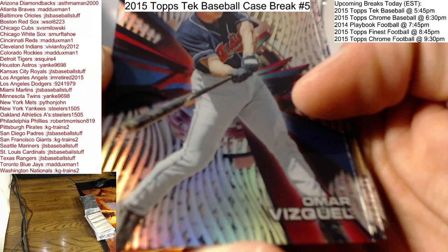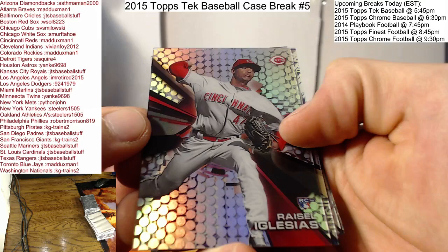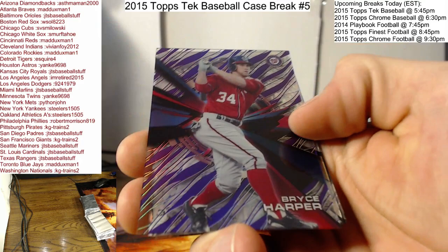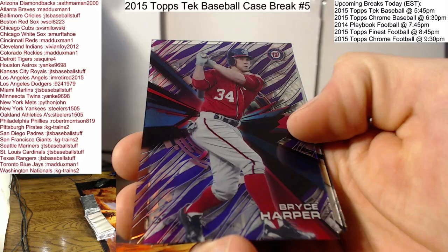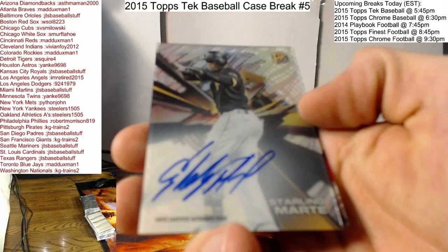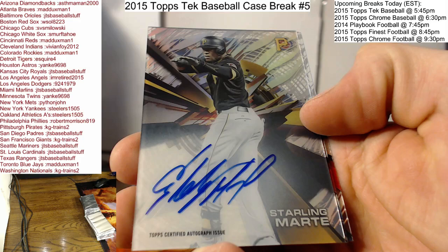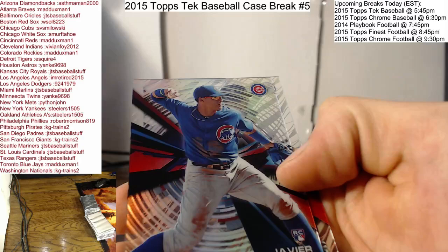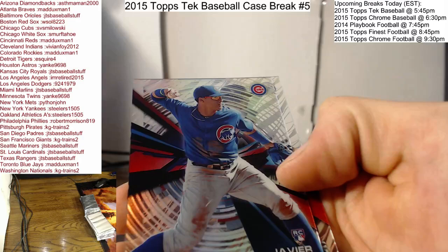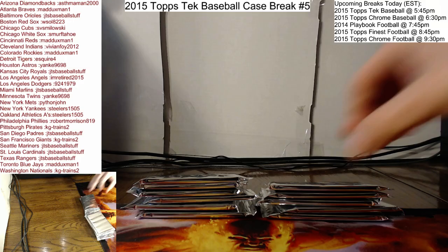We're going to start the day with Omar Viskil. We got an Iglesias rookie with some dots. Brian Finnegan rookie as well. We got Bryce Harper on the purple — that's our parallel; purples aren't numbered. Mark McGuire. And our first auto: Starling Marte for the Pirates, getting some love. Javier Baez on the rookie and Jack Peterson also on the rookie. Quite a few rookie non-hits in there. There's one down.